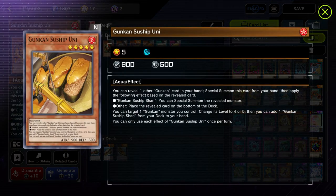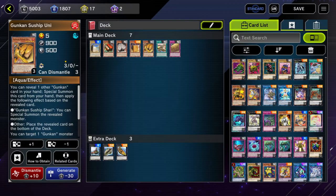Uni is also a really cool card. You can reveal one other Gunkan card in your hand to special summon Uni from your hand. Apply the following effects based on the revealed card: if it's Gunkan Sushiro or Shari, you can special summon the revealed monster; if it's any other card, it gets placed on the bottom of your deck. Then you can target one Gunkan monster you control and change its level to four or five, and add one Gunkan Shari from your deck to your hand. Basically, you reveal any Gunkan card, special summon yourself, change your level to four, and get Shari to your hand immediately.